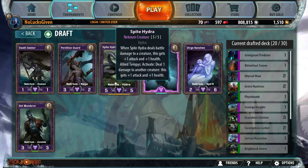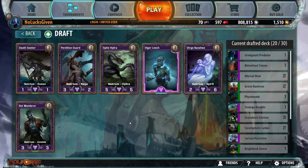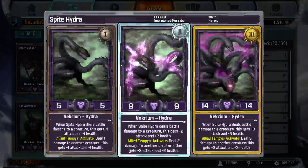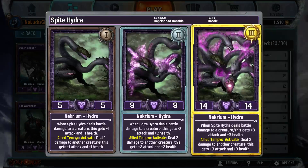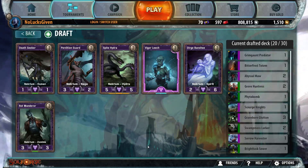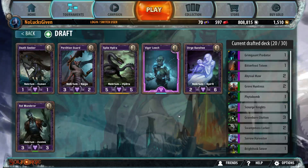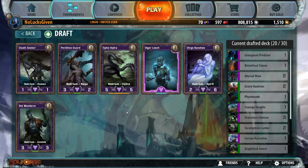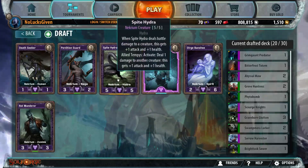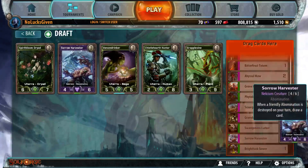Spite Hydra is still not bad even without the trigger. Without the trigger it's a five-five that's gonna grow sometimes if it can ever eat something — it's kind of like another Grim Gaunt in that respect. And with things like Abyssal Maw, that does kind of work with Spite Hydra as well. So I think that's slightly better than Derg Banshee, but this is actually pretty close.